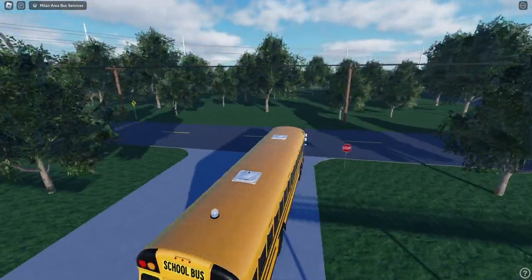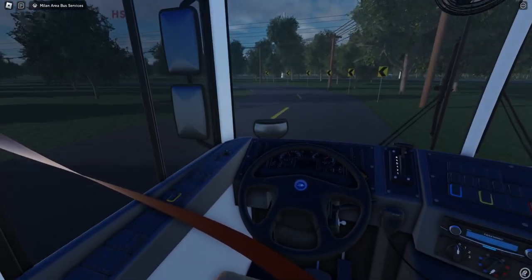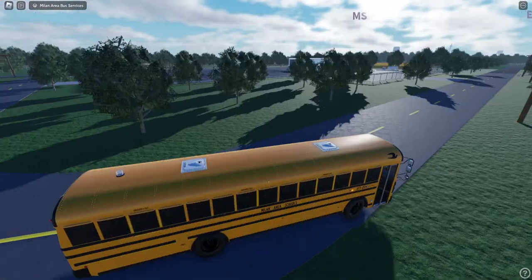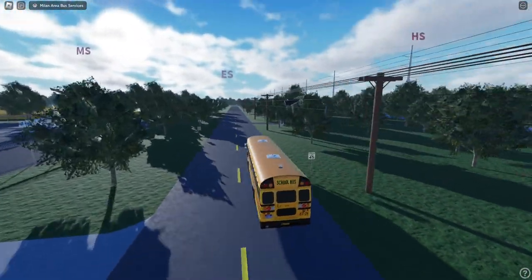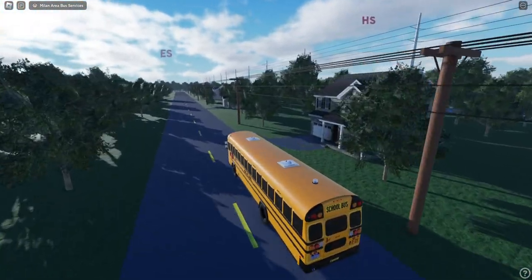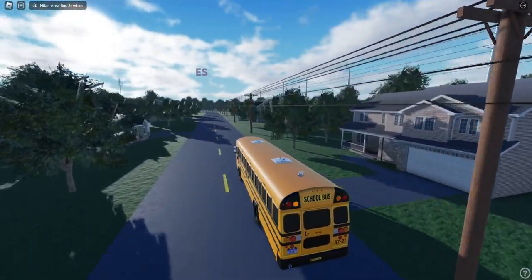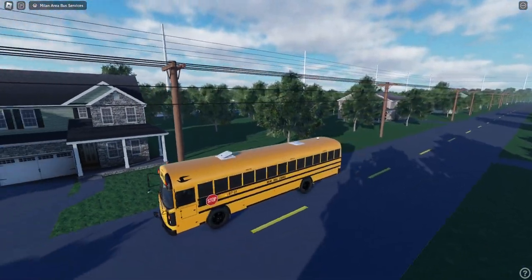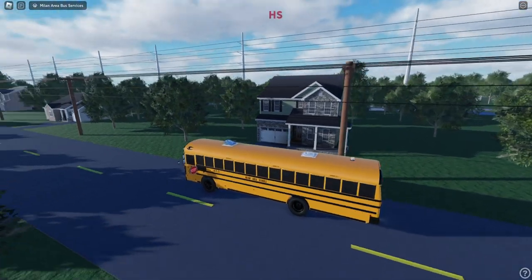Now if I can remember how to get out of here. We'll go left. I don't know if they did any map changes, so I guess we'll just see. We'll just start picking people up here. Go ahead and open these. Going up the other way — there we go. That'll work.